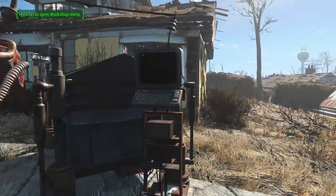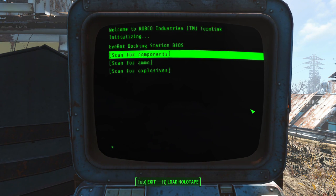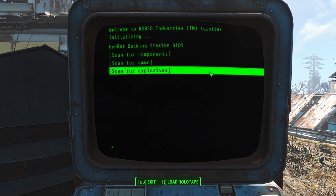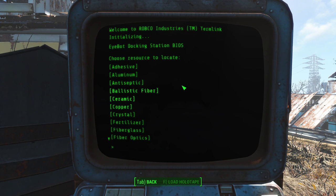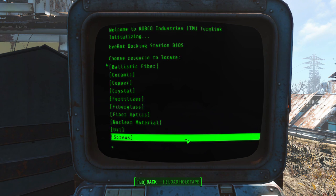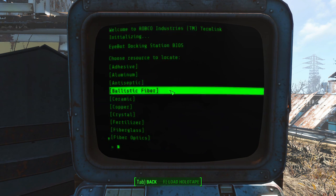Once you've got it built, attach the wire and you will be in business. Head up to the terminal and choose what you want your iBot to scavenge for. You've got three options: components, which are materials like ballistic fiber and aluminum; ammunition, with tons of ammo types; and explosives. Within each category is a pretty solid list, though unfortunately it's not the full list of resources — there are maybe 20 to 30 different resources in the game, but there are some pretty nice ones in here.